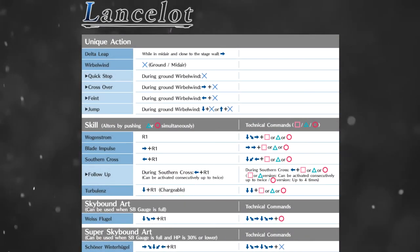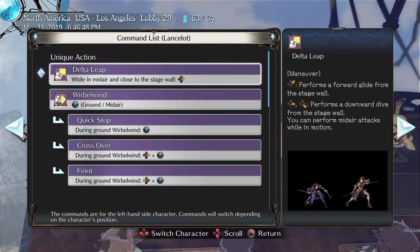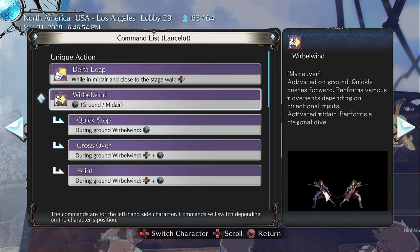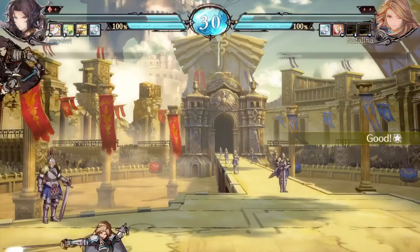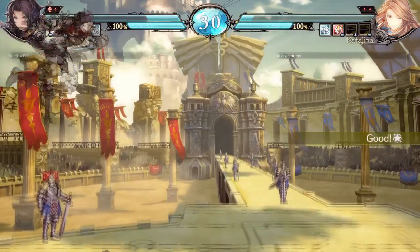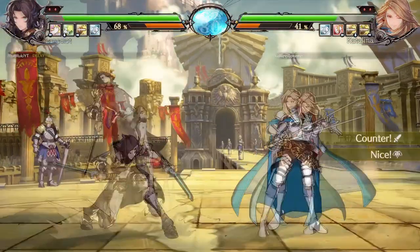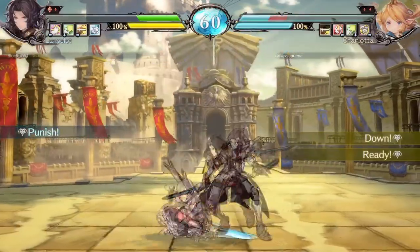Throughout this video I'll be going over his specials, the properties they entail, and possible courses of usage. We'll start by introducing his unique actions — his Delta Leap wall jump — and go over the various World Bend command dashes. His wall jump is a great tool for quickly closing distances on your opponent and for escaping corner pressure. You can also change the trajectory of the jump by hitting the downward forward input.